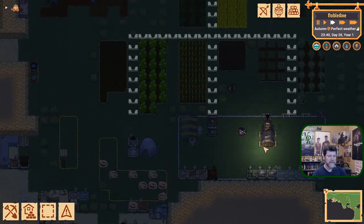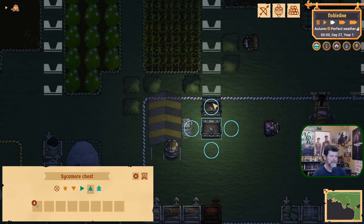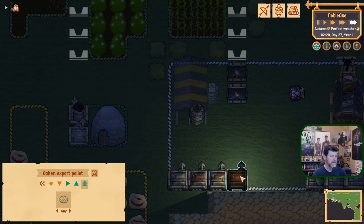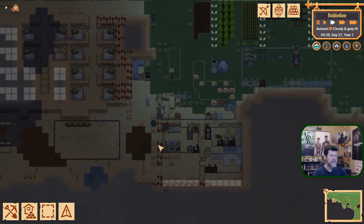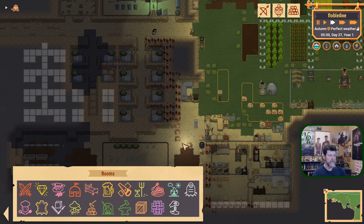The trader is here. I don't know if he started trading or just went to sleep. They did take these items — yeah, they took everything. They must have sold us something; they sold us some hemp. So we can get the textile workshop going. But I was talking about the brewery.